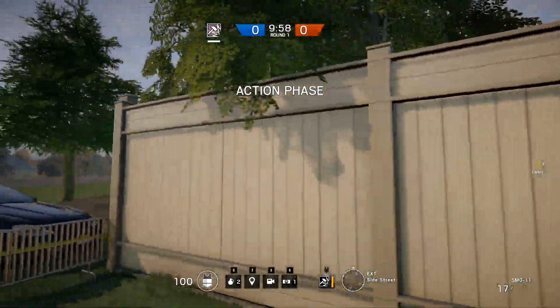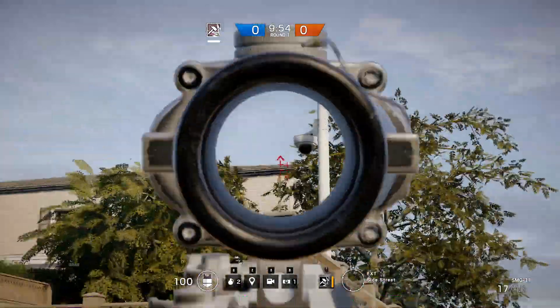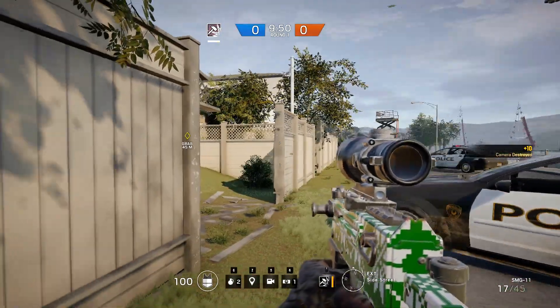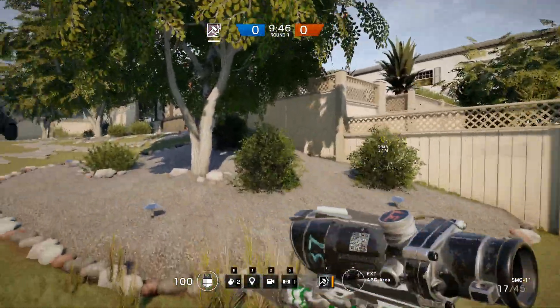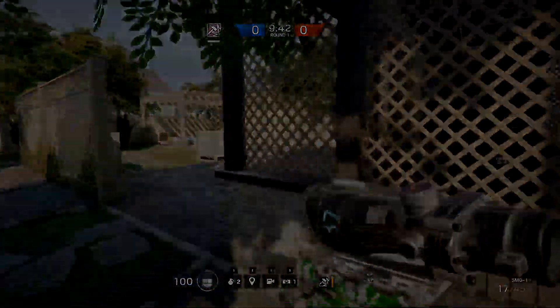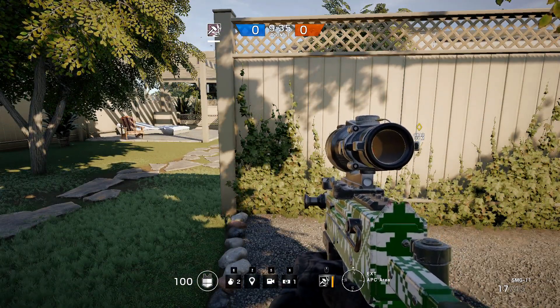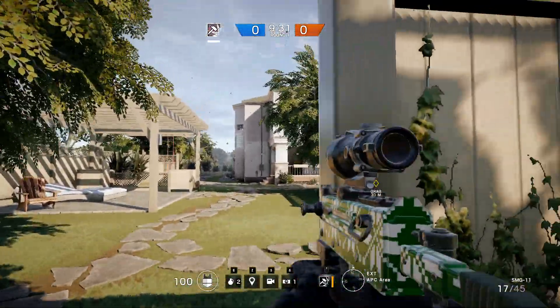There are two things I want to talk about before we run up into the building. The first is these little cameras — it's going to take a while, but try your best to learn the locations of these cameras on the maps. It's going to help take away information from the defense. Every advantage you can get helps, so take out those cameras. Next is going to be your approach.